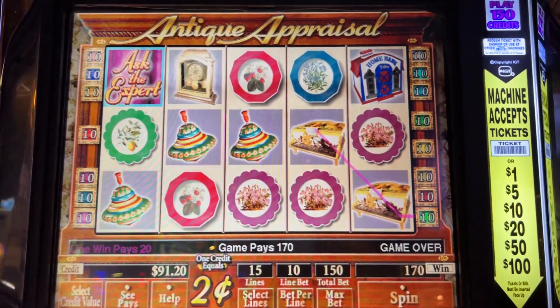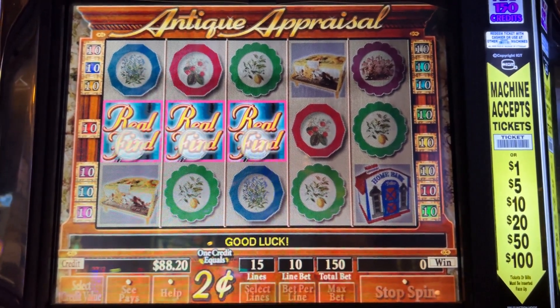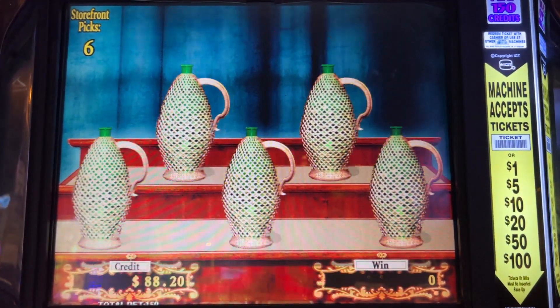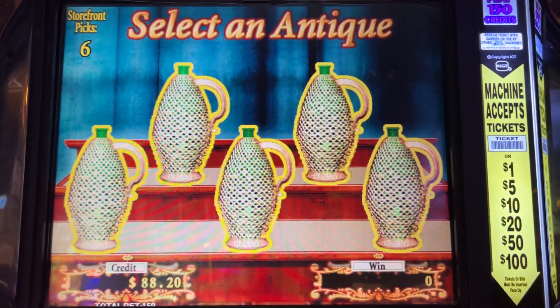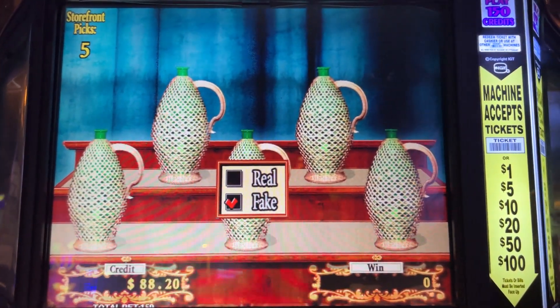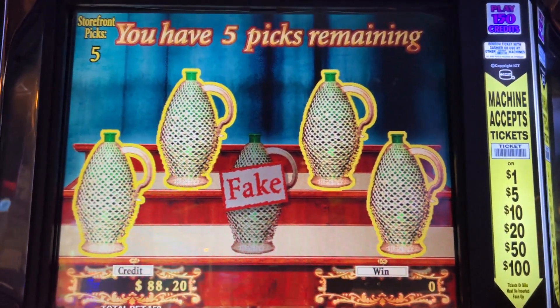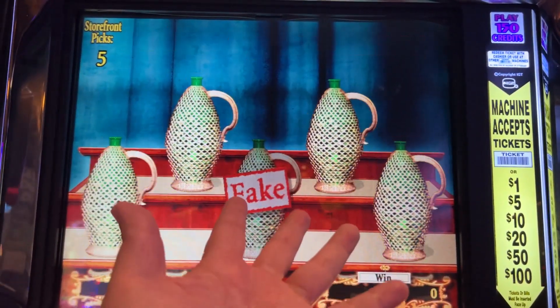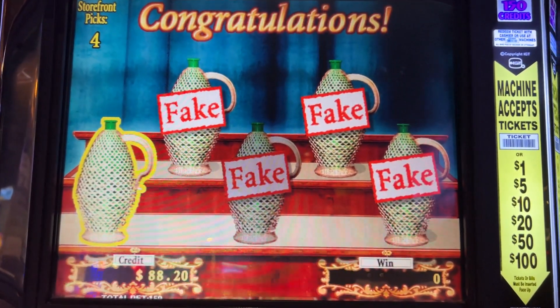It's been stuck at like 90 for the past couple minutes. Bonus time — there we go! Something called Real Find. Welcome to the Real Find bonus — presented five antiques but only one is genuine; touch the antique you think is the original. I'm just going down the middle. Fake! I have five picks remaining and only four choices — how could I go wrong? Please choose another. Nicely done, I got it! Window shopping time.